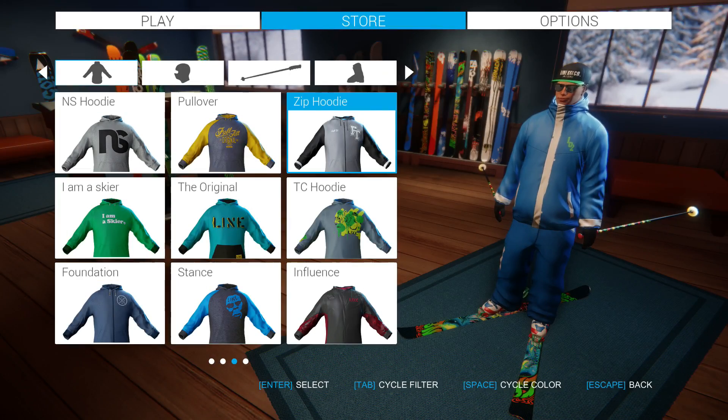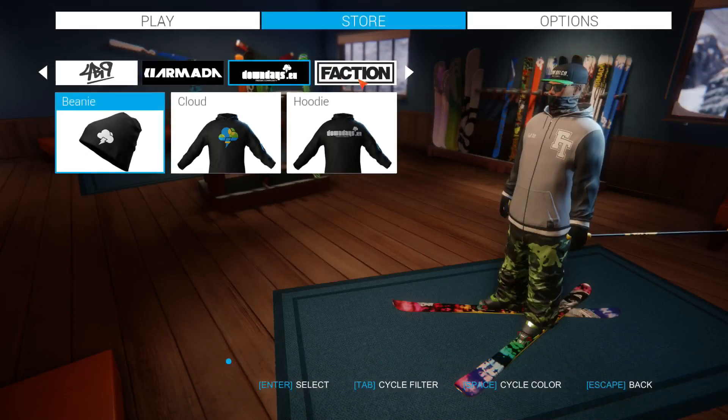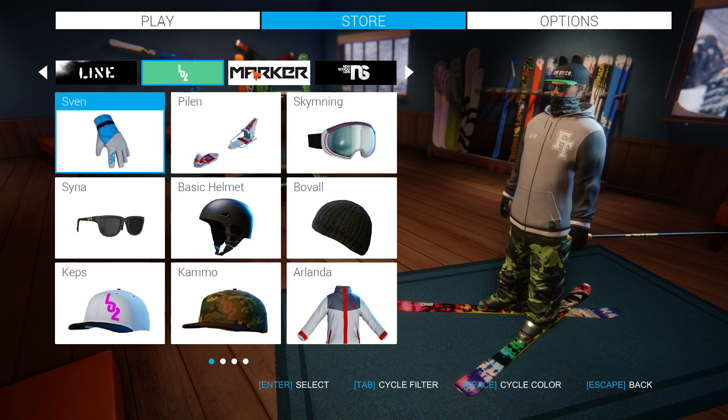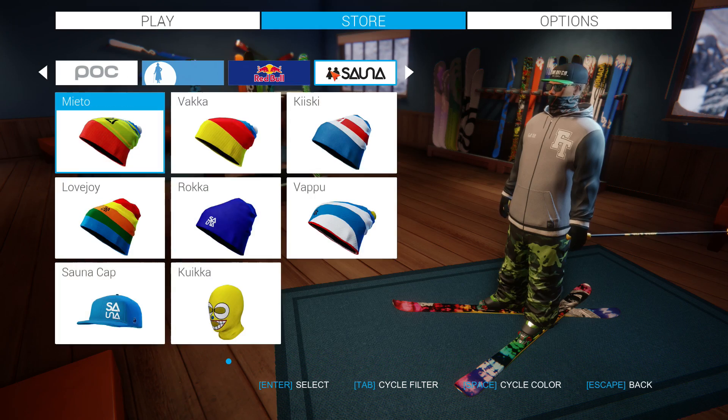The store has also been completely redesigned for a much faster and intuitive experience. It's now much quicker to view items and cycle through colorways. You can also cycle between two ways of filtering items — by brand and by type. We've also added many more items to the store to customize your character with, many of which you can see here.